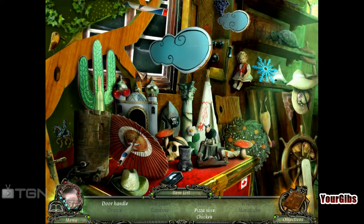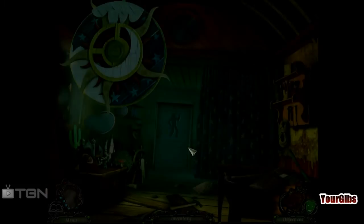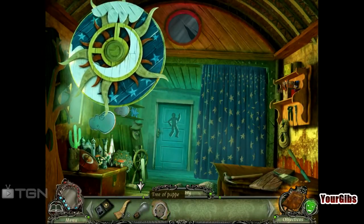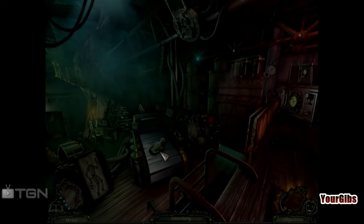Alright, so what do we got here? We got a door handle, a pizza slice, and a chicken. There's our chicken, there's our pizza slice, and our door handle — right there, right in front of the hint button. Gibbs, way to go. Alright, so what else do we have here? Oh, it's our puppet face. So we don't need to be there. There's your puppet face, puppet.